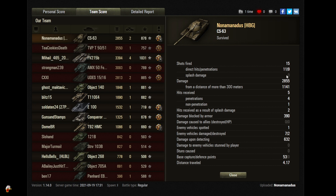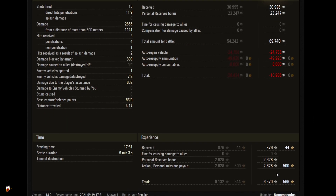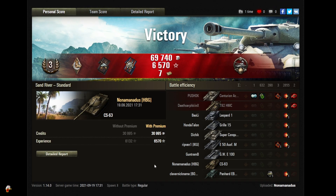Fired 15 shots, 11 hit, 9 penetrated — that gun accuracy is just not always there. Did 1,141 damage from 300 meters out, blocked 390, and assisted with 632. Costly game but good experience for a tier 10 battle. I think the CS-63 has a medium to high skill cap for players to really make good use of that speed and deal with the wonkiness of the gun. But Nona is being very aggressive and that's working for him.